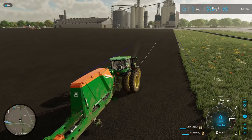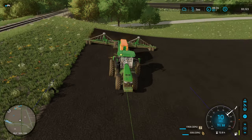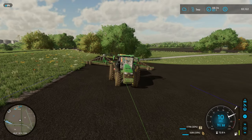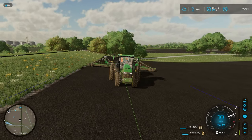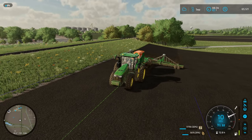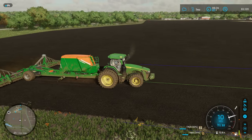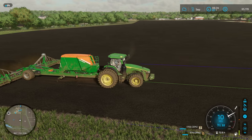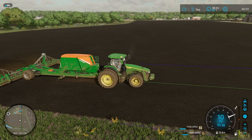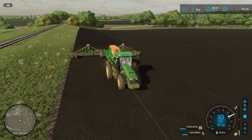I already set it to wheat, by the way - did that before I started, actually when I exited the game last time, just to make sure I had the right crop in there. It was still August when I did that, and of course it's like, whoa, you can't plant that! No, I'm not trying, I just want to make sure it's set to the right one. It's not the first time I've planted the wrong crop - oops! With seasons mod it might be a little harder to plant the wrong crop, which might be some benefit.